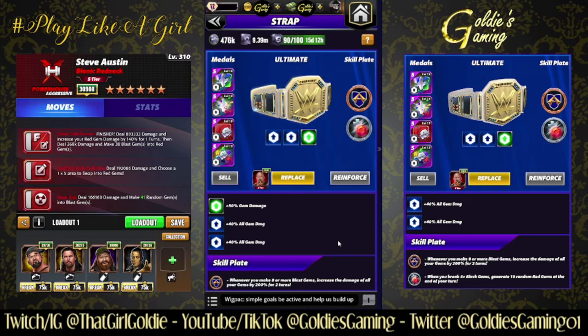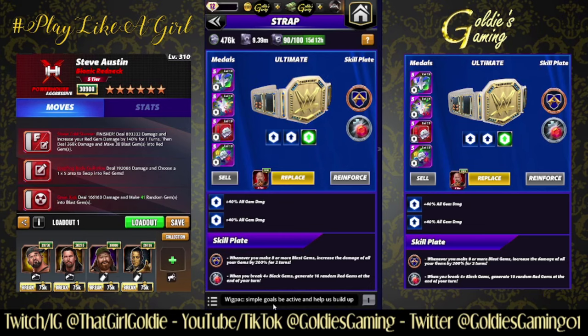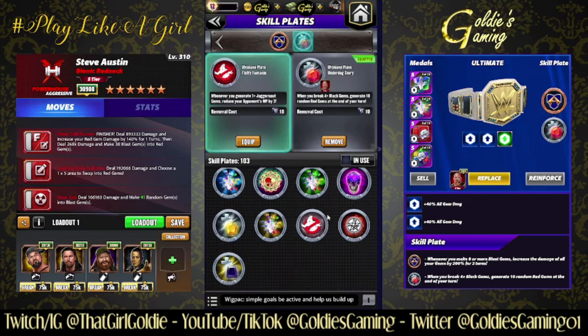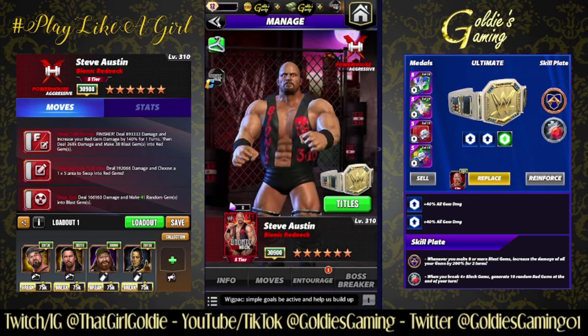We have everybody now — with gears, with moments, every plate, every belt — so if there's something y'all want to see, hit me up because the girl can make it happen now. No more 'I don't have this person' or 'I don't have this plate.' Anyway, 50% gem damage, two sets of Fury 2s, running a Titan plate — whenever you make eight or more blast gems, increase the damage of all your gems by 200% for two turns. And the Underdog Story plate — whenever you break four or more black gems, generate ten random red gems at the end of your turn. Just because I have the plate doesn't mean I'm going to use it — if you have the Head of the Seance, go ahead, but it's not readily available so I'm still a little hesitant.